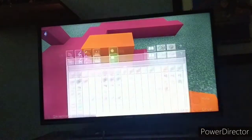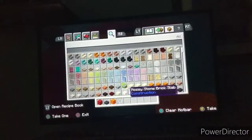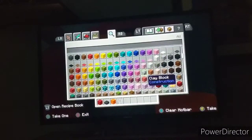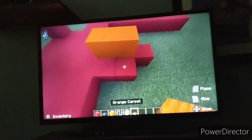Now take your orange concrete and just place two right there — that's it. For the next materials you're going to need iron bars, white concrete, and orange carpet.